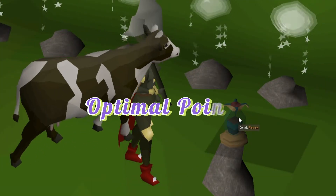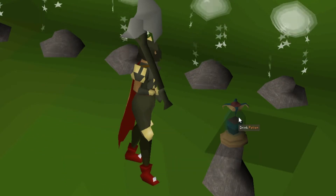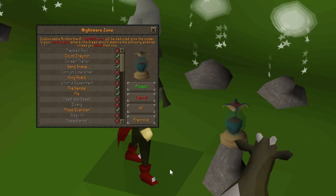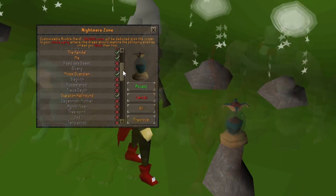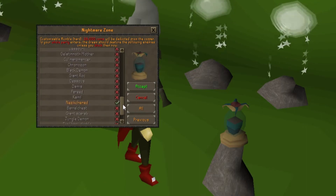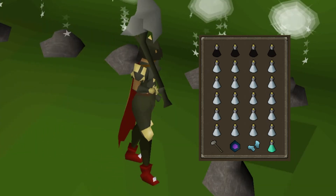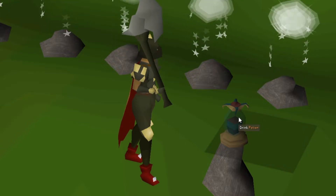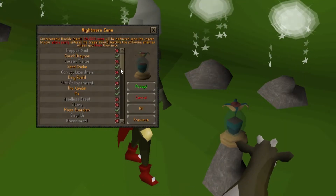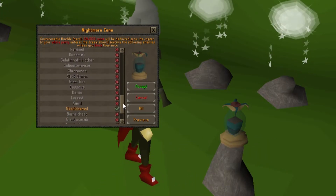There is a strategy for optimal points which I will touch on briefly, but I do not prefer this method as it requires you to pay a lot more attention. You are to leave as many bosses as you can active on the list except for Corrupt Lizardmen, Elvar, Glog, Chronozon, and Barrel Chest. Killing the bosses in a certain order maximizes points gained per kill. So 4 Overloads, 20 Absorption, Granite Maul, Locator Orb or Rock Cake with Ice Gloves, and 1 Prayer Potion should be in your inventory. You should be running a hard rumble, and once inside the dream: Overload, Absorption to 1000, get to 1 HP, then kill the monsters in order of priority for optimal points. But that's not really my style — I prefer a more AFK and efficient method so that I can watch Netflix while I do this.